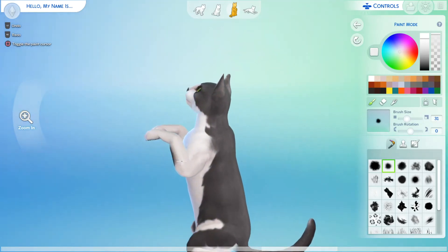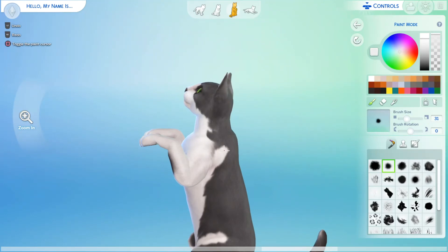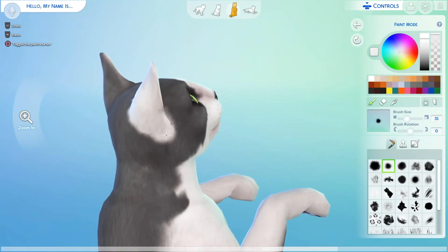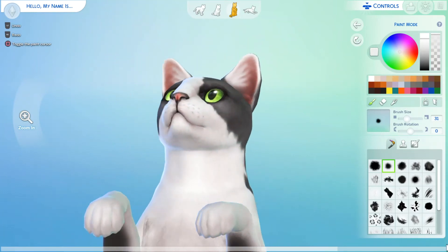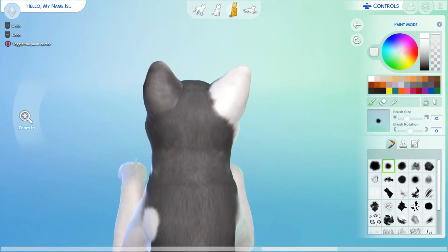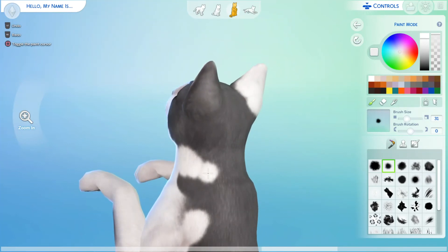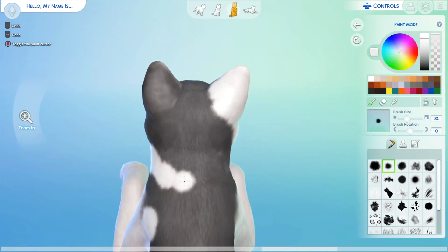On his other side, he has something that goes above his arm a little. The other detail is he has one ear that's just completely white. He just reached over so he could use me as a stepping stool. That attaches right there. And then he has this little thing that goes around his neck that connects.